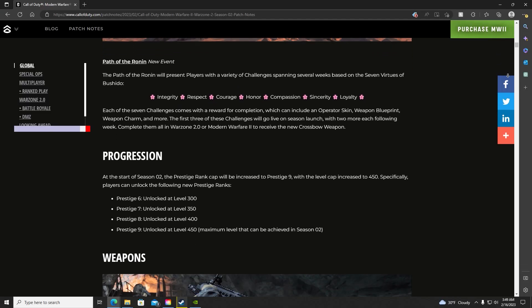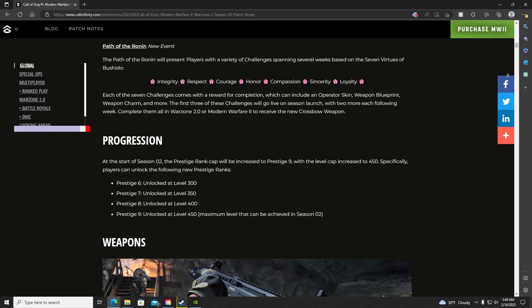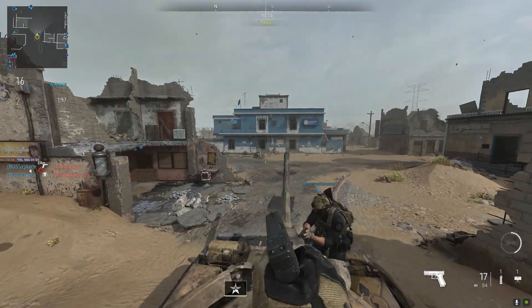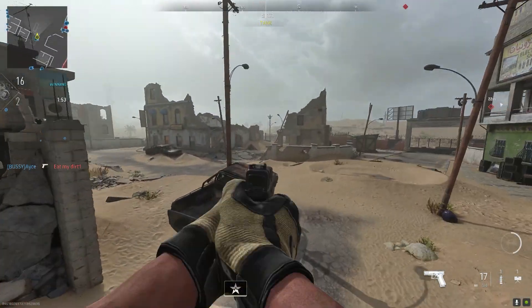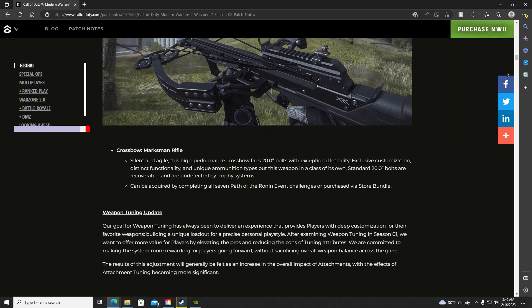With the new battle pass and event, we get new Prestiges. Prestige 6 is earned at level 300, and each Prestige after is an additional 50 levels until Prestige 9 at level 450, which will be the max level until Season 3.